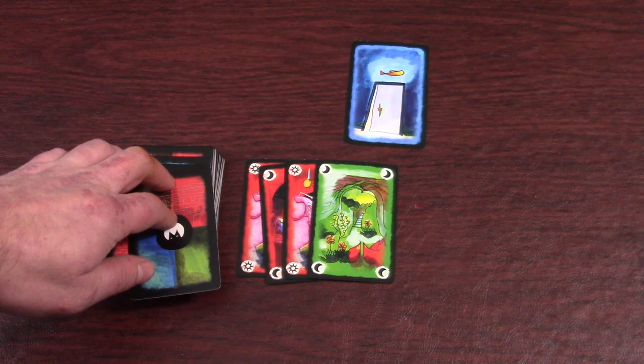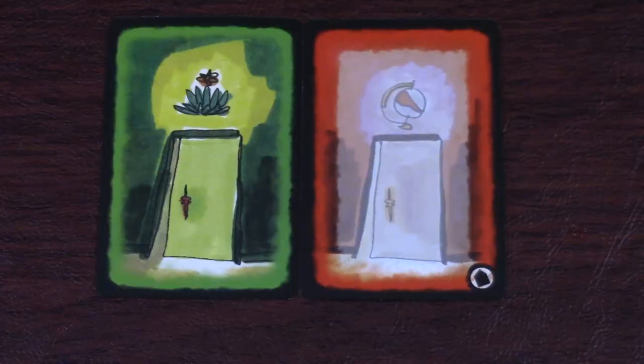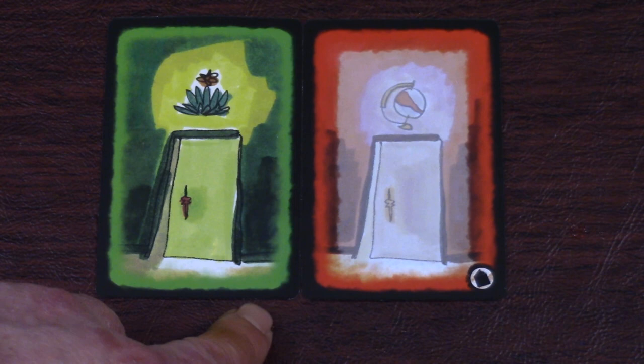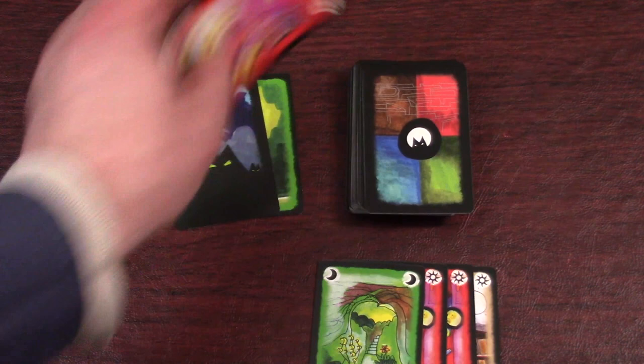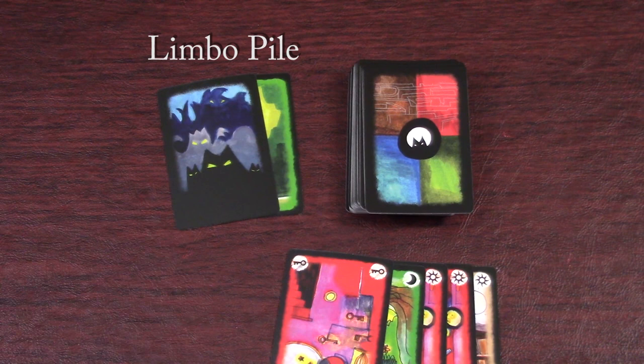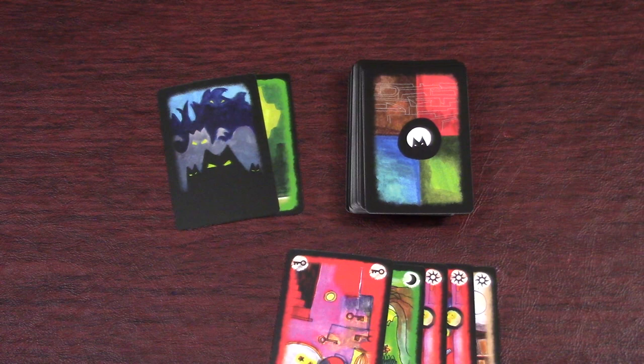To set up the game, shuffle all the cards together to form a draw deck. The base game cards have no symbol in the bottom right corner, whereas expansion cards show a symbol indicating which expansion they belong to. Draw the top five cards as your opening hand. If you get any doors or nightmares, set them aside into the Limbo Pile and keep drawing until you have a hand of five location cards. At the end of each turn, shuffle the Limbo Pile back into the deck. Do that now, and you're ready to play.